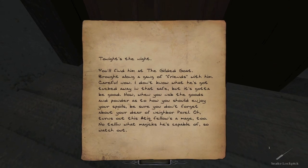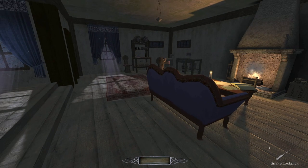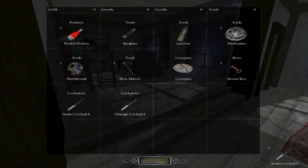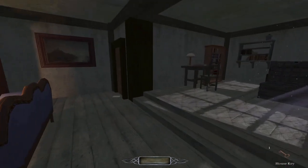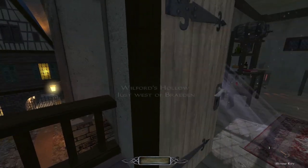Tonight's the night. You'll find him at the Gilded Goat. Brought along a gang of friends with him. I don't know what he's got tucked away in that safe, but it's gotta be good. When you nab the goods, be sure you don't forget about your dear old neighbor Pavel. Turns out the Attic fellow is a mage too — I'm not telling you what magics he commands, so watch out. That sounds horrible! I did grab a key. So I guess this is my front door — I was assuming that was the front door. That is the front door. I'm just going out.